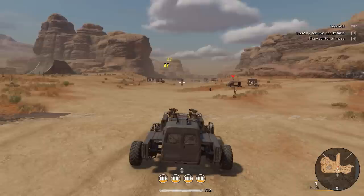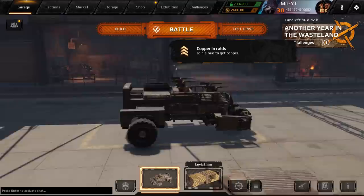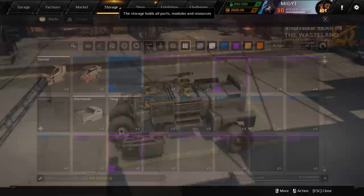Our optimal range is right about here, right between 50 and 75 meters. You're going to want to use coolers with these most often, although you're definitely going to want at least one solidly good radiator — one of the best parts you can get in the game.